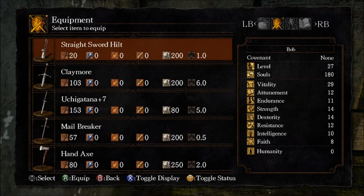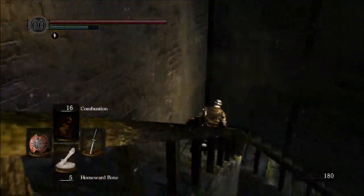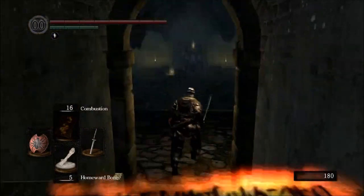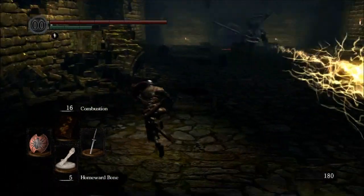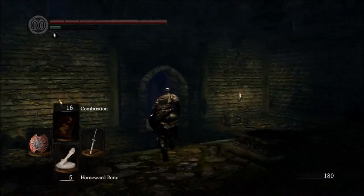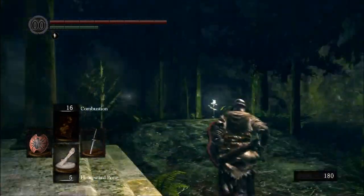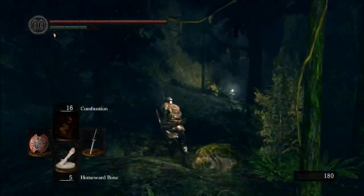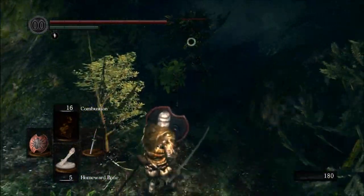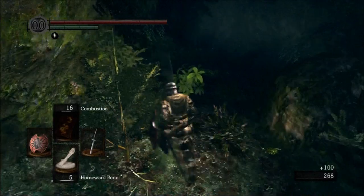Now we're going to start using the Uchigatana again, and it's probably actually our best option at this point. I would argue that a 153 damage Uchigatana is better than a 200 damage Drake Sword, given that you have to two-hand the Drake Sword and can one-hand the Uchigatana. This guy's super tough — the upgraded Uchi and having Combustion means I could probably try and kill him, but he drops a piece of Titanite that you can use to upgrade things late game, so you might as well put off killing him.